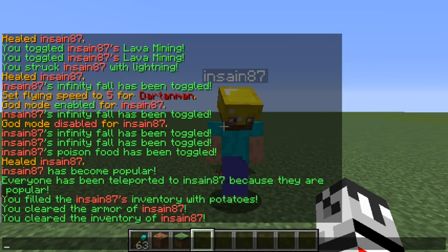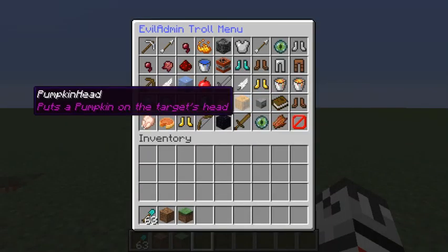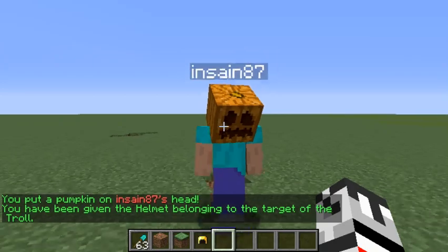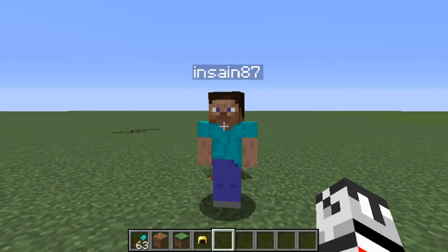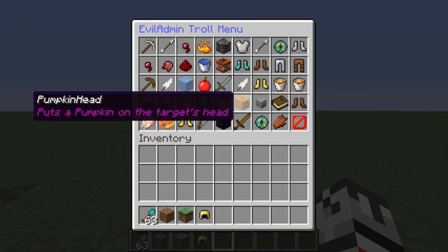'Pumpkin head' — again he does have to be wearing a helmet, any helmet. He gets a pumpkin instead of his helmet, which is a very fun thing because of the pumpkin's visual overlay effect where you're looking through the helmet texture.